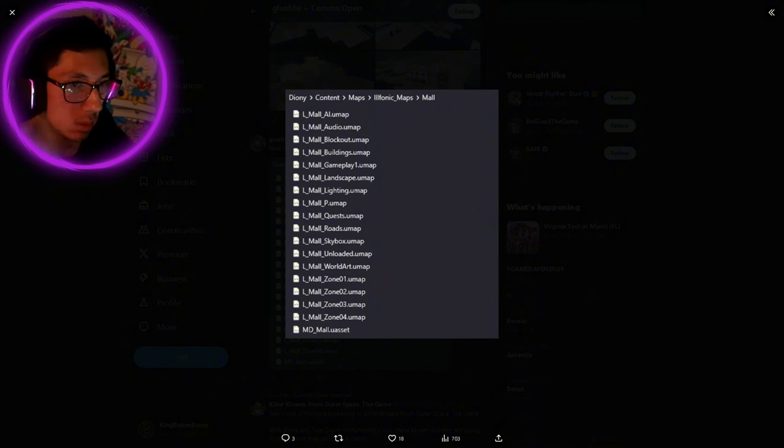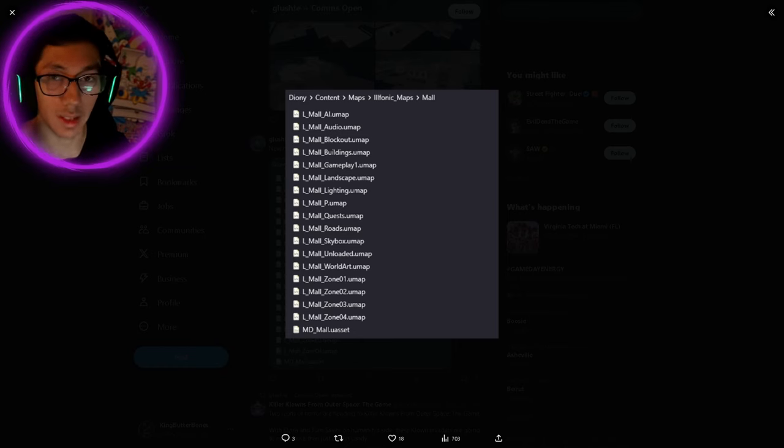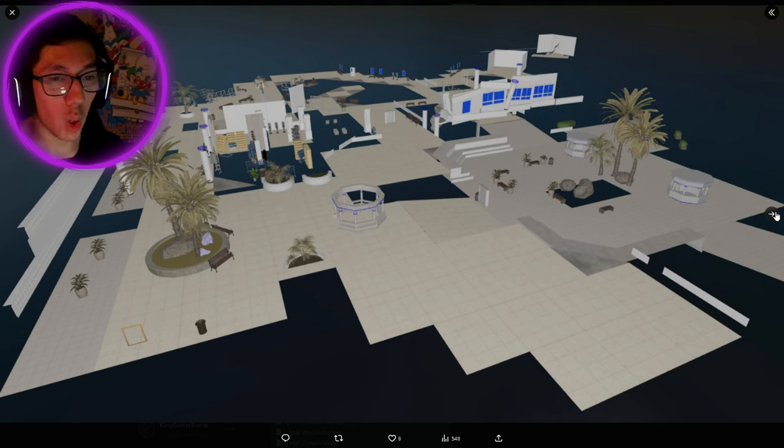Here are all the files for it — the buildings, the gameplay. These are all the files that are for the mall. It's not fully finished yet, but I just want to show you guys this real quick. This is the mall map. There are up to two or three levels because there are escalators in this map. You get to see some palm trees, some minor details, and it looks like you can go in some of the shops — probably not all of them, probably some of them are closed.